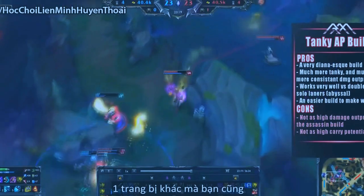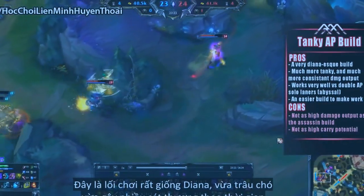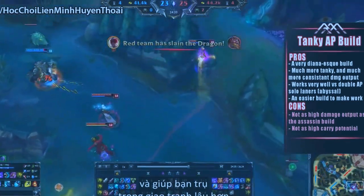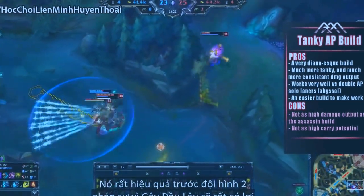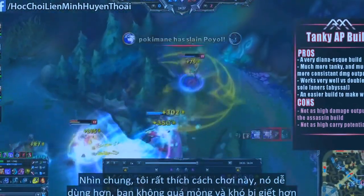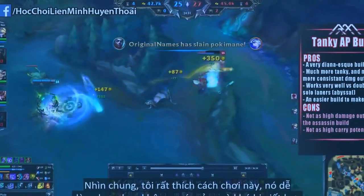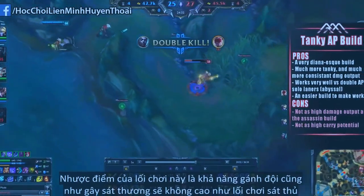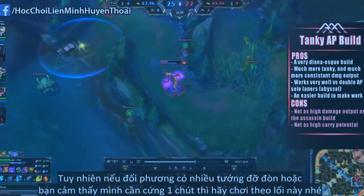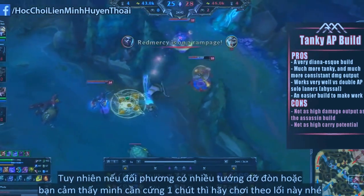Another item you can throw in there is Luden's Echo. Now this is a very Diana-esque build — much more tanky, consistent damage output, and able to stay within the fight much longer. It works exceptionally well against double AP solo laners since the Abyssal Scepter is really put to full use. I think this is a solid build and it's a lot easier to play since you're not as squishy and can take a lot more punishment. The cons are that the carry potential and damage output are not as high as the Assassin build. But if the enemy team has a lot of tanks, or your team needs some tankiness, this is the build to go for.